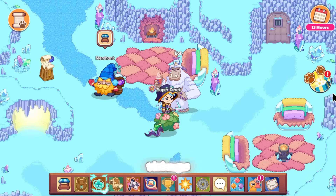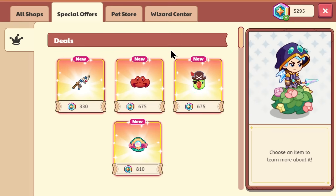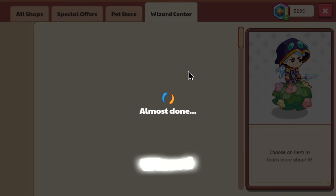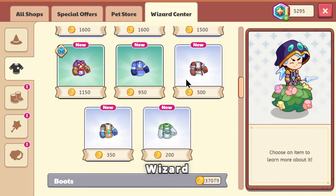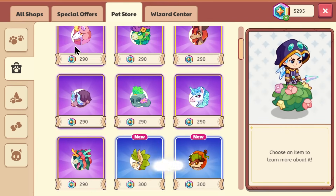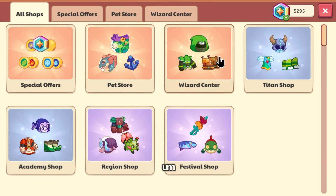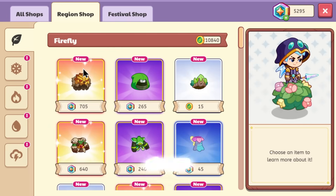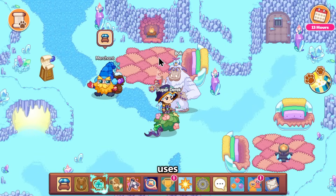Another major use of Magicoins is buying things. A lot of these come from the Pet Center, which has expanded a lot — there are now special offers where you can buy things for a pretty big amount of Magicoins. There's even a Wizard Center now where you can buy armor. The special offers section will cost Magicoins, and the Pet Store also costs Magicoins to buy pets. The normal region shops, like the Firefly shops, will also cost Magicoins to buy the more expensive things.